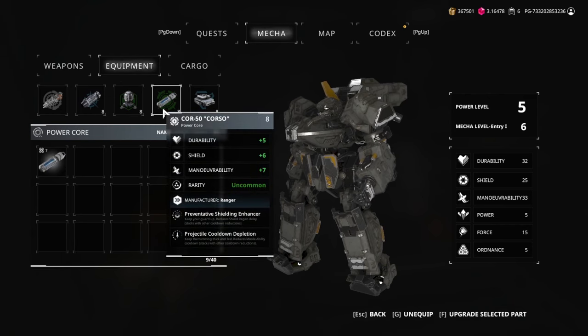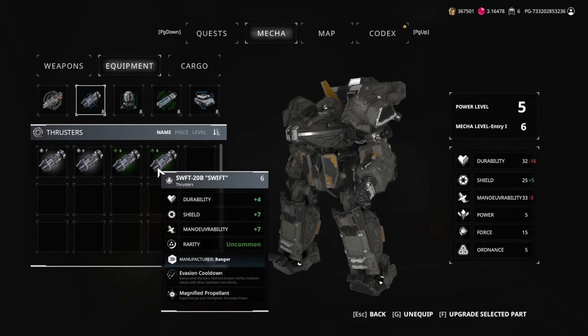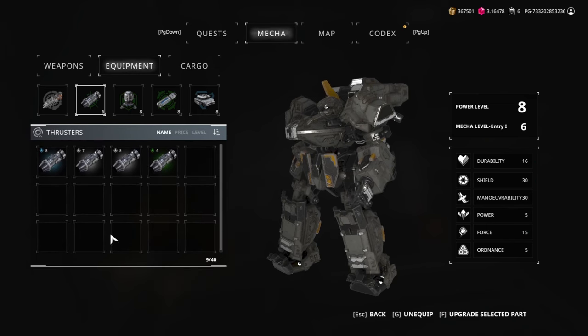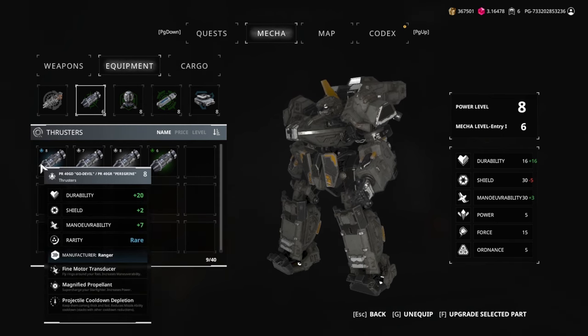Remember to upgrade as you play. This will make the challenges you face easier to complete, helping you progress faster. You can upgrade by equipping higher level pilots looted from outer space, or improving your items using U-cubes and resources along with higher level equipment.